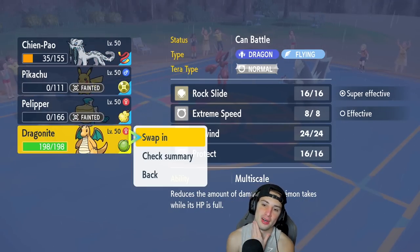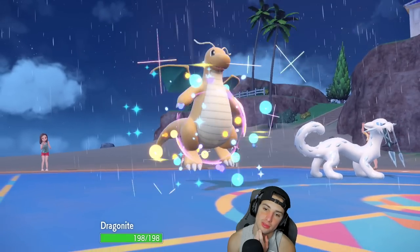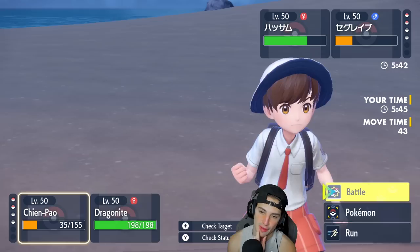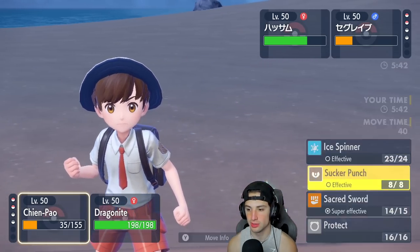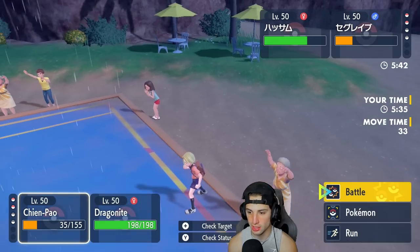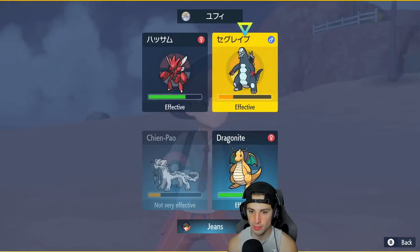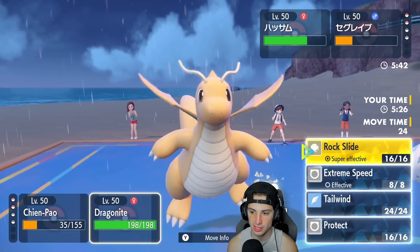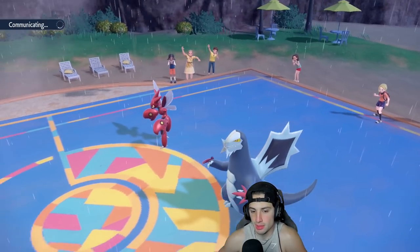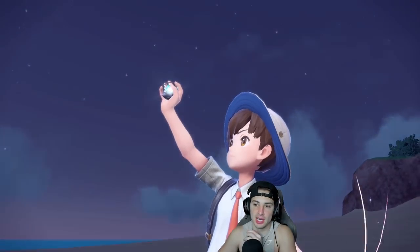Bringing in Dragonite now. Do I Terastalize into Normal? Yes — because if they have Ice Shard I need to avoid it. I'll Sucker Punch to finish off Scizor and then Terastalize and Rock Slide. Actually the better play: Sucker Punch into Scizor, Terastalize Normal, and Rock Slide across the field. Rock Slide should KO Baxcalibur and I can Extreme Speed Scizor any day. I want to deal max damage to Scizor since it's the bigger threat.